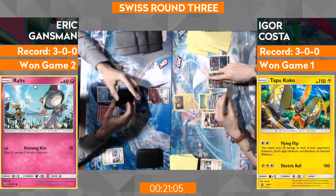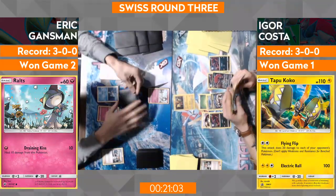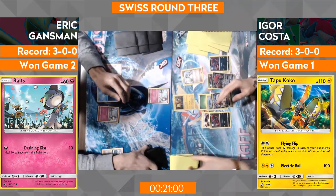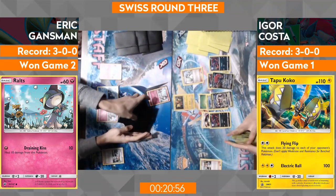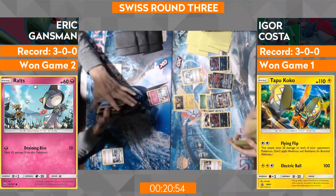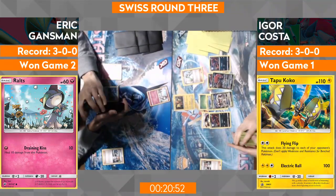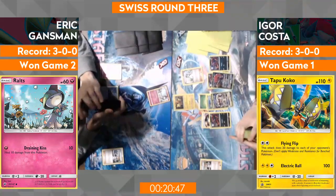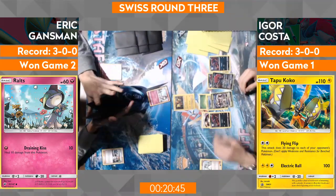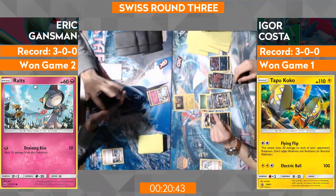Igor's got a couple of evolutions — got the Golisopod down, got the Zoroark GX down. Have we seen Golisopod attack this game? I don't think we have — game one he won with a First Impression for game. That First Impression attack is really interesting — if Golisopod GX is on your bench during that turn and it becomes the active, then it does 120 instead of 30, which in combination with Choice Band that's 150. You know what's a good number for? After a Koko spread hits, 170 on a Lele — ding ding ding. Lots of convenient math.